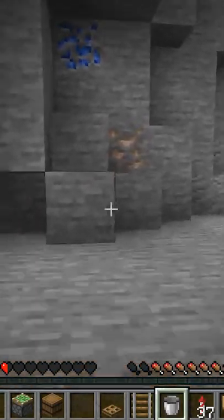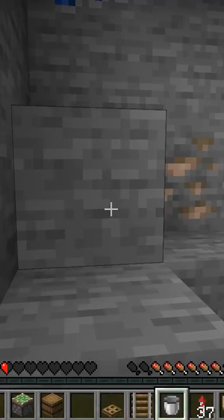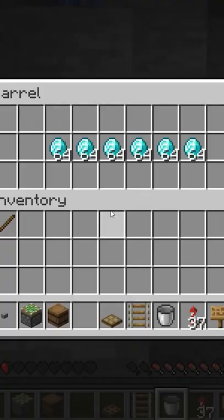This one seems too simple for this video, but I'm gonna show you anyways. A lot of textures are reused in Minecraft, such as this stone button and stone block. At first glance, most people just overlook the button and leave your loot alone.